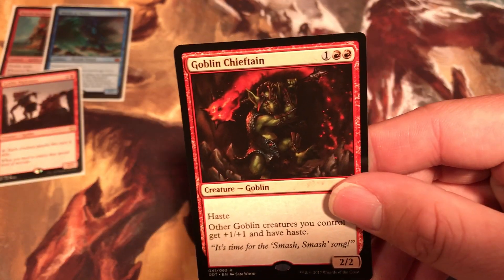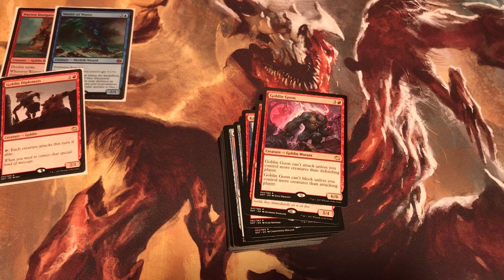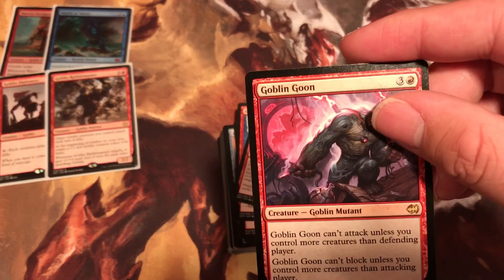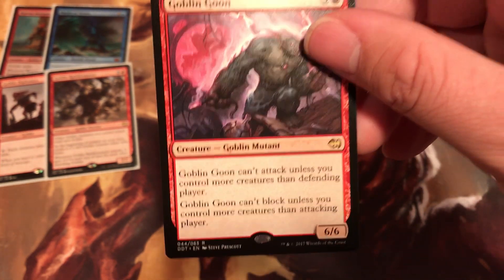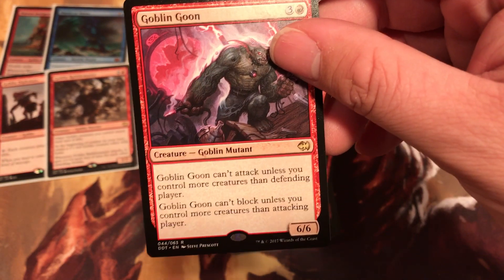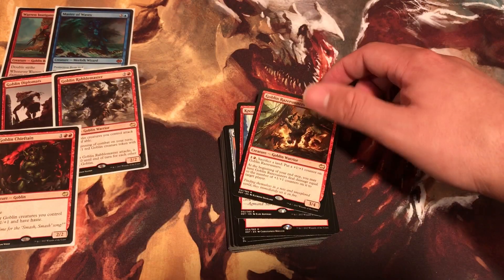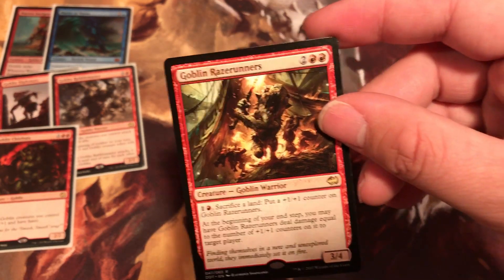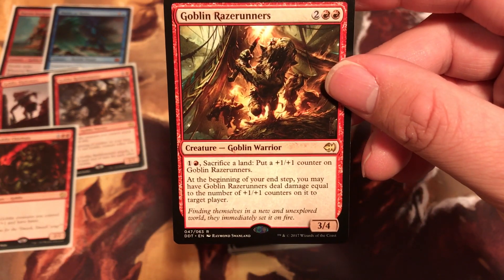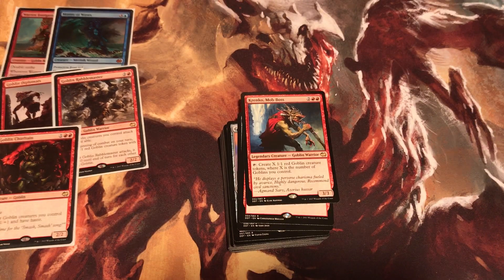Next up we have Goblin Chieftain. Costs 3. Haste. Other Goblins you control get plus 1 plus 1. Next up we have Goblin Goon. Costs 4. Goblin Goon can't attack unless you control more creatures than the defending player. Goblin Goon can't block unless you control more creatures than the attacking player. The next rare we have is Goblin Razerunners. Costs 4. Tap, pay 2, sacrifice a land: put a plus 1 plus 1 counter on Goblin Razerunners. At the beginning of your end step, you may have Goblin Razerunners deal damage equal to the number of plus 1 plus 1 counters on it to target player.